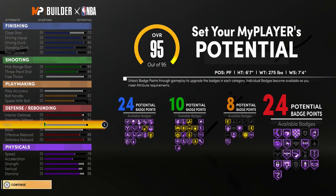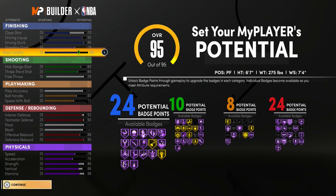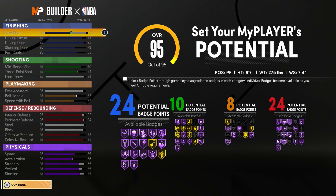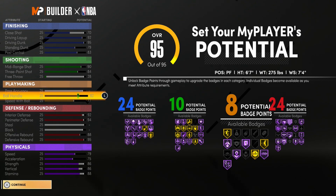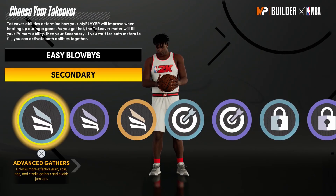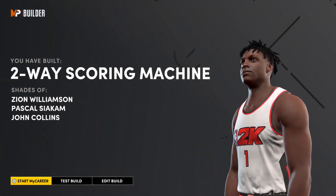You have a two-way guy that can play in the interior, play the perimeter, grab rebounds really well, is athletic, can dunk on you and finish in the paint, and can post you and back you down at 275 pounds with 86 strength. When you get that plus-8 it's going to be 94 strength, and your post control at 83 will be an 87 at 99 overall — you're going to be a beast in the post. The shooting is really good for Zion, and you can handle the ball. The only downside: no pass accuracy, no blocking, no steal. For takeover I'll go with Easy Blow-Bys and Finishing Moves. The first build shows we've built a two-way scoring machine — shades of Zion Williamson.